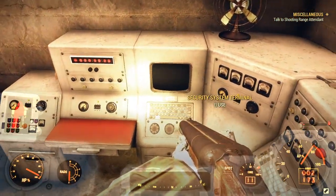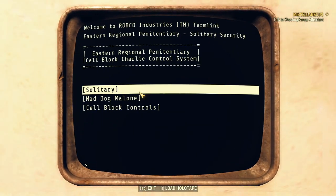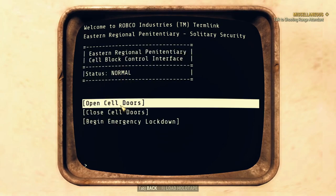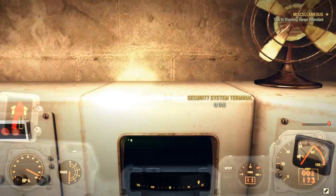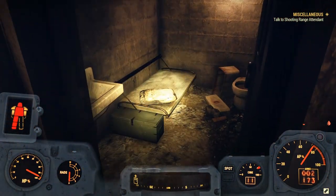Now what you're going to want to do is hack this security terminal. I believe it's level 1 or 0 — fairly easy to hack. And all you guys have to do is go into Cell Block Controls and open Cell Doors. Now I've already done that for the sake of the guide, but once you guys open the cell doors, these cells will kind of be open.